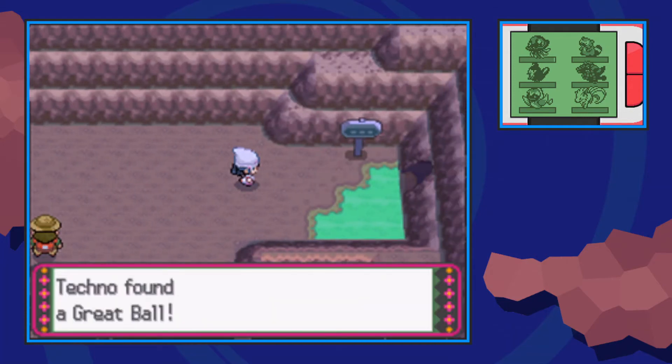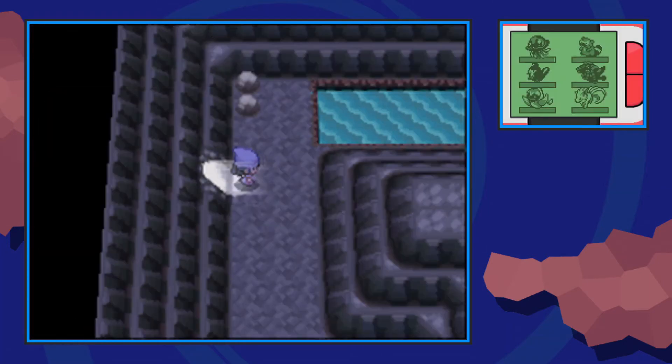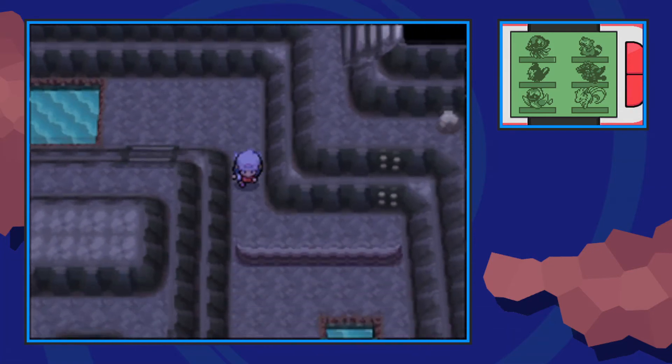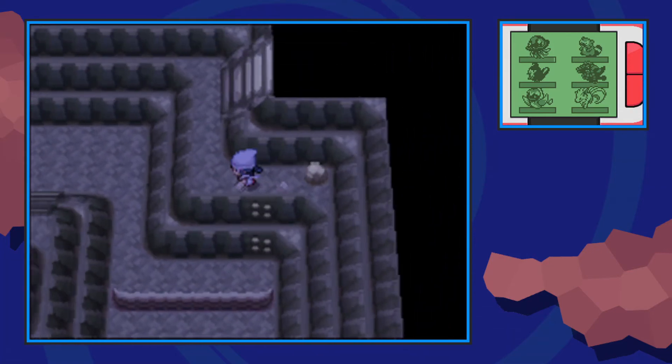Now there are two items in Route 207 that require you to go inside of Mt. Coronet, so that's exactly what we're gonna do. We're gonna make this quick — go inside, go ahead and surf in this little pond, and make your way over here towards the rock climbable ledge.